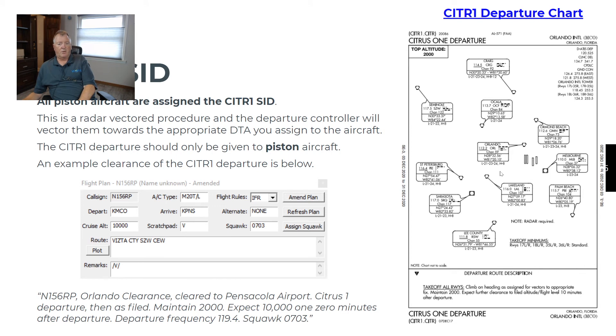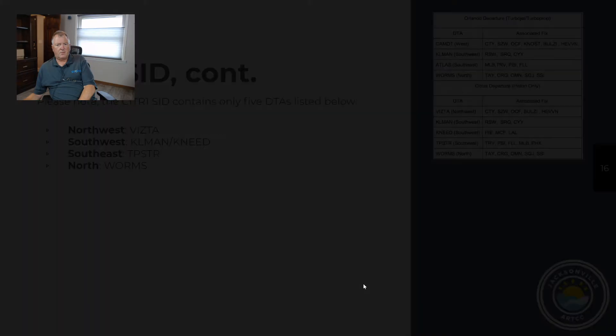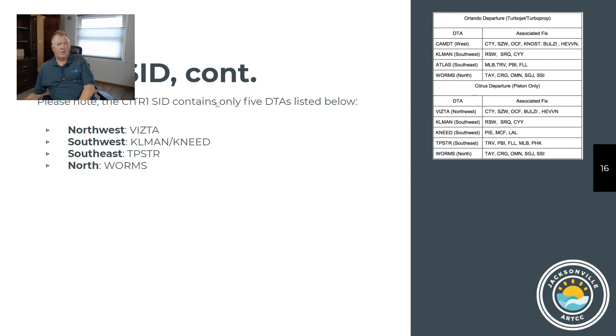The only four DTAs in the Orlando 4 SID for turbojets are CAMDIT, KILMAN, ATLAS, and WORMS. Pistons all get the Citrus 1 — it looks remarkably like the Orlando 4 because it is essentially the same, except the maintain altitude is 2,000 instead of 5,000. Example: "November 156 Romeo Papa, Orlando Clearance, cleared to Pensacola Airport, Citrus 1 departure, then as filed. Maintain 2,000, expect 10,000, 10 minutes after departure. Departure frequency 119.4. Squawk 0703."